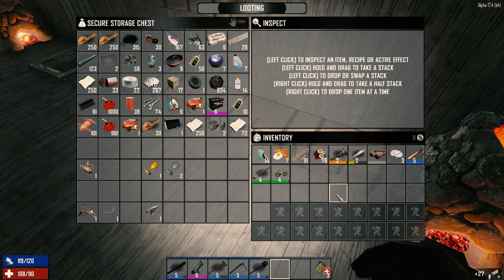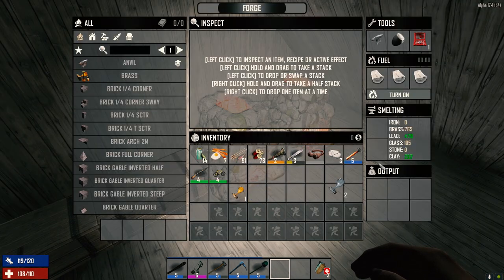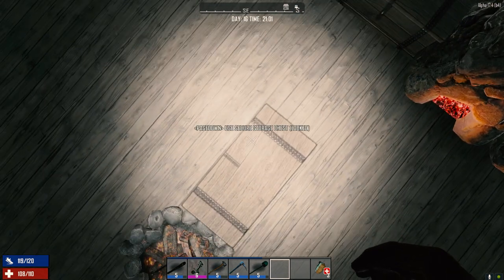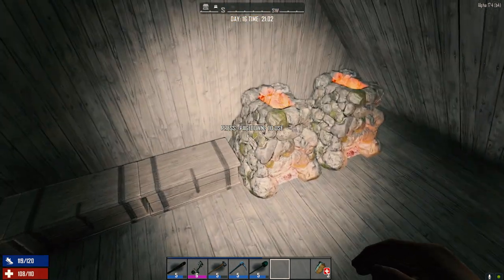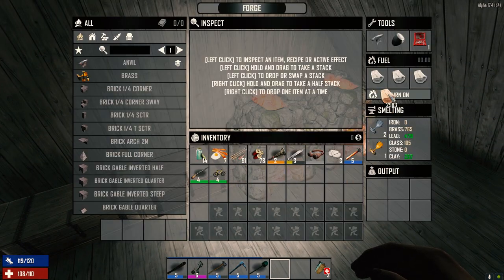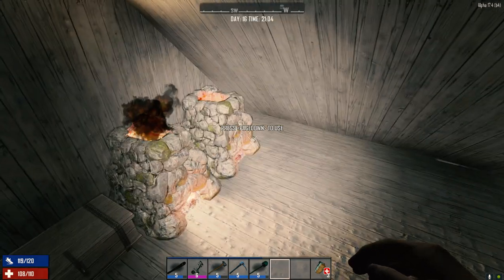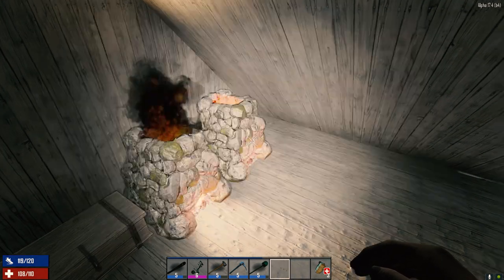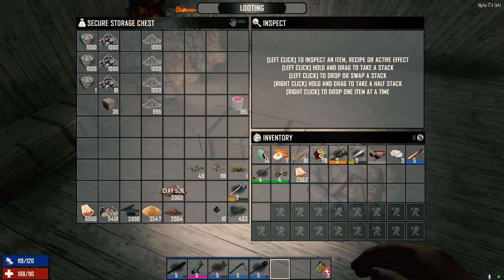I think I'll end this episode a little early. Let's put these in here. We didn't grab a ton of resources but we did get the farm up and running, which is kind of important. We got a ton of coal now, so we can definitely make more. Maybe get some clay in there.